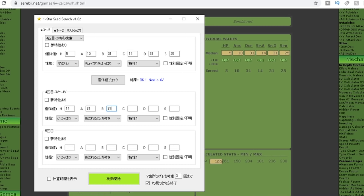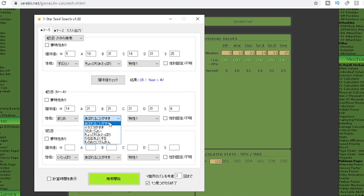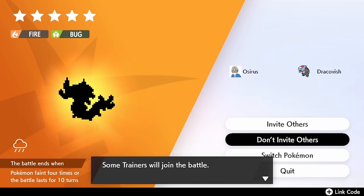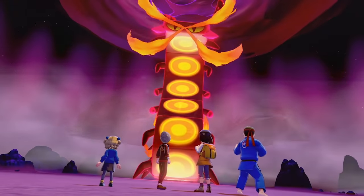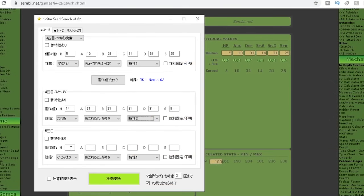Once that's done, the next step is to reset the game and come back to our starting point. This time we're not going for the fourth frame — we're going for the fifth slot, and this needs to be a five-star raid. So we're changing the date four times to land on the fifth frame of this den. Cycle through this process as many times as needed, catch the Pokemon, level it up, find its IVs, and put them into the seed checker. That completes all the data entry.